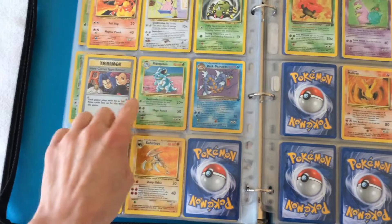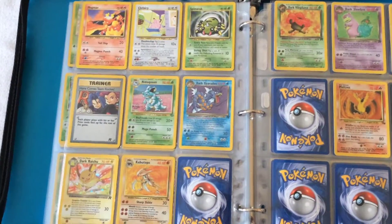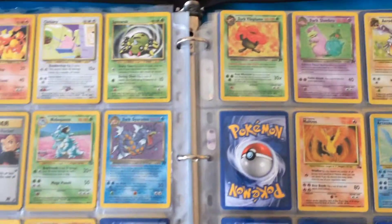In here — the Nidoqueen, Dark Gyarados, Dark Ritual, and Kabutops are all shinies, as are all of these cards.